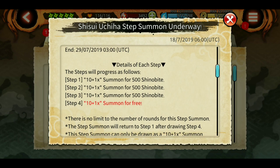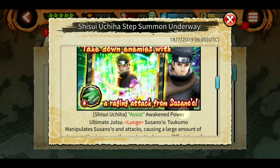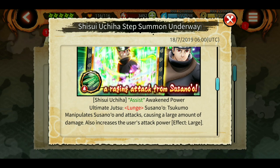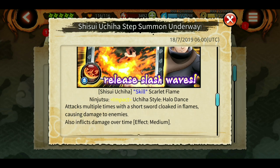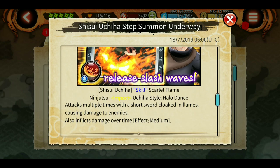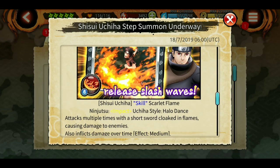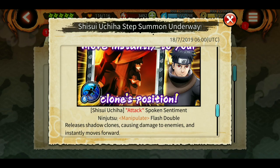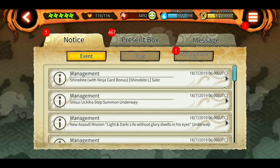This time we're getting 11 summon cards from 500 Shinobites, so a total of 44 summons from 1500 Shinobites, with the fourth one being free. Shisui's attack is Lunge and Manipulate Susanoo, causing a large amount of damage and increasing attack power. He also has Release Slash Waves — Uchiha Halo — which hits multiple times with a short sword cloak and flames, causing damage over time. Flash Double releases shadow clones causing damage and moves forward, also inflicting damage over time. He has four root jutsus with damage over time, making him a damage-over-time character.